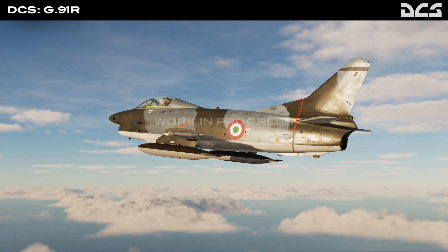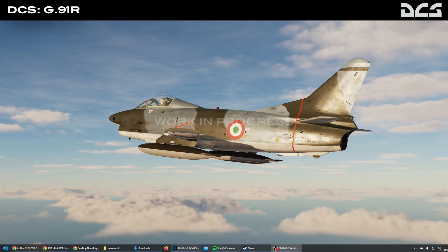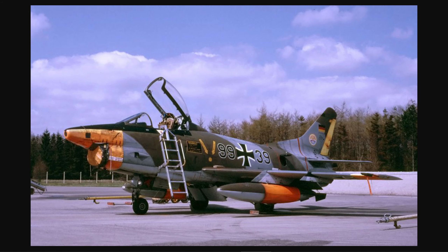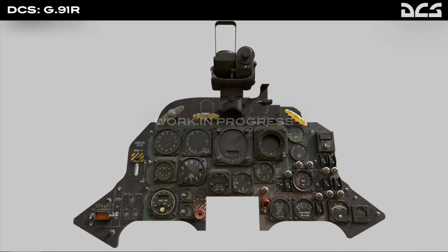This one is coming from a new developer. The G91 is an Italian jet fighter of the Cold War era that was designed and optimized for strike and reconnaissance missions. The G91 originated from the 1953 NATO competition that sought a lightweight strike fighter to be adopted as standard equipment across the air forces of various member nations. The G91 was declared the winner in 1958, and was adopted by the Italian Air Force in 1961 and the West German Luftwaffe the following year. It was also evaluated by the US Air Force and adopted by the Portuguese Air Forces, seeing extensive service during the Portuguese colonial war in Angola and Mozambique.